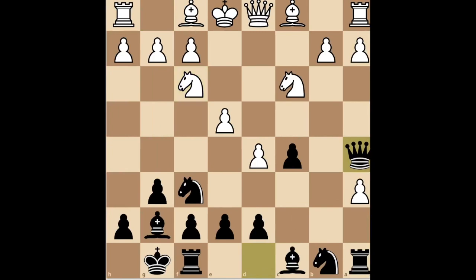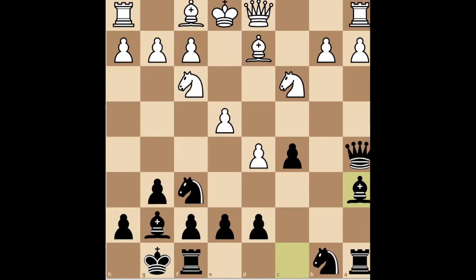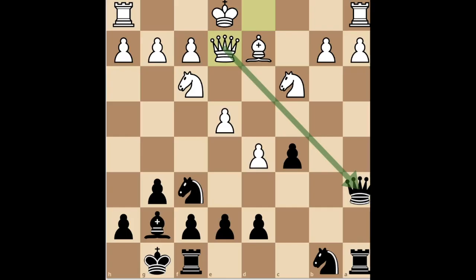Continue with Qa5, pinning the knight and threatening to take on e4. If they defend it with Bd3, take on e4 and win the game like this. However, they will usually play Bd2. When this happens, take the pawn on a6 with your bishop. Here White has two options. If they take your bishop, recapture with the queen. They will try to trade queens with you, because they have an extra pawn and zero dignity. But it's okay — just play e6, and after they take, recapture with the knight, and you have an amazing position.